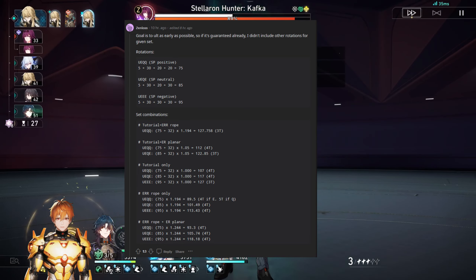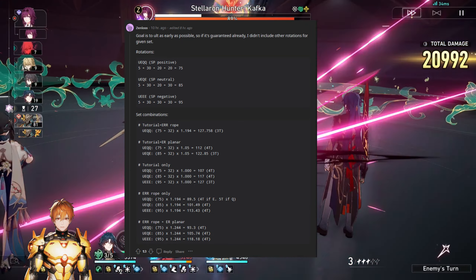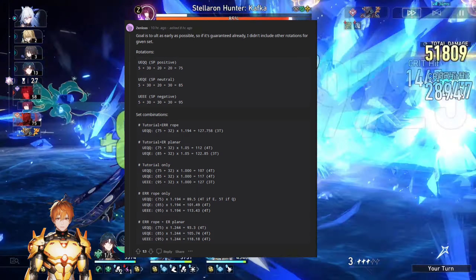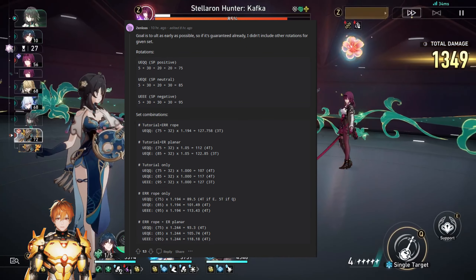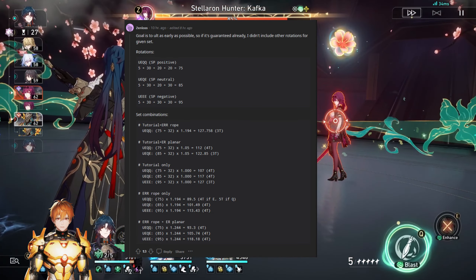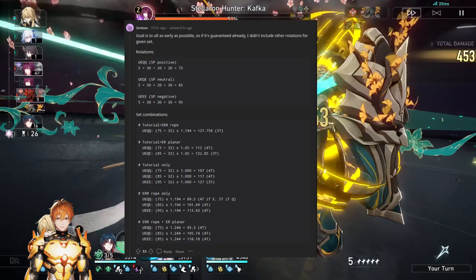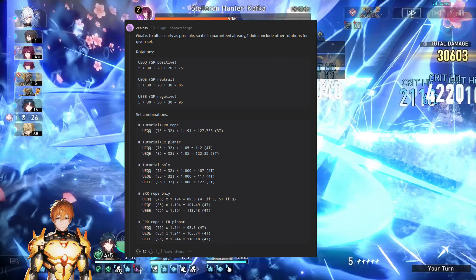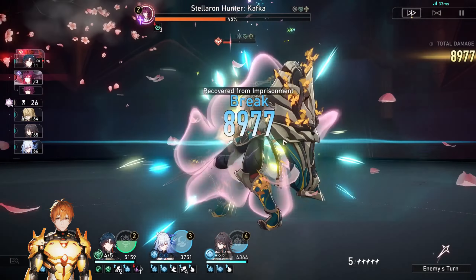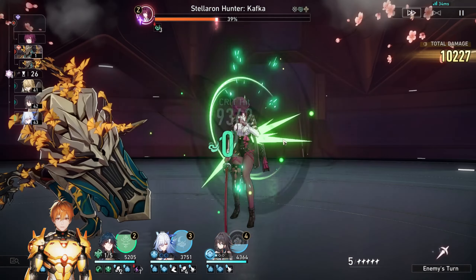If you do not have Tutorial and are thinking about playing ER rope only, as you can see, you cannot achieve three-turn ults, so I do not recommend playing ER rope only. Not only will you be doing less damage, but you'll still be doing four-turn ults just the same as without an ER rope. Even ER rope plus ER planner combination is still not enough. My recommendation: if you are not going for three-turn ults, do not use Tutorial on Black Swan. Using Tutorial only makes sense if you're actually getting three-turn ults — otherwise, you're just losing value and should use ATK ropes instead.